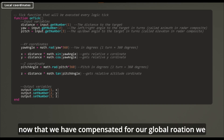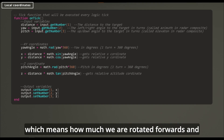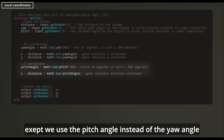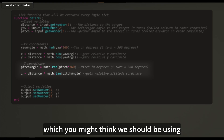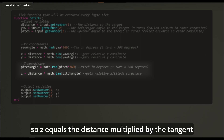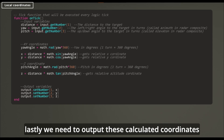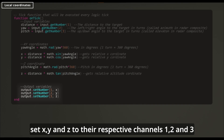Now that we have compensated for our global rotation, we also need to compensate for the global tilt rotation — meaning how much we have rotated forwards and backwards. We do this in the same way as x and y, except we use the pitch angle instead of the yaw angle. You might notice that we are using tangent instead of sine — because of the radar's perspective it's calculated with tangent, just like we switched x and y. So, z equals the distance multiplied by the tangent of the pitch angle. Lastly, we need to output these calculated coordinates using the output.setNumber function, setting x, y, and z to their respective channels 1, 2, and 3.